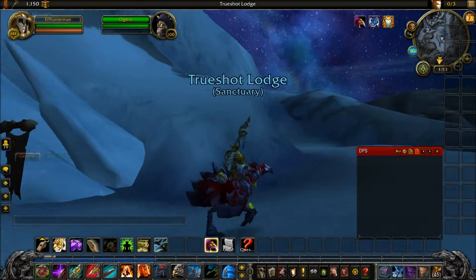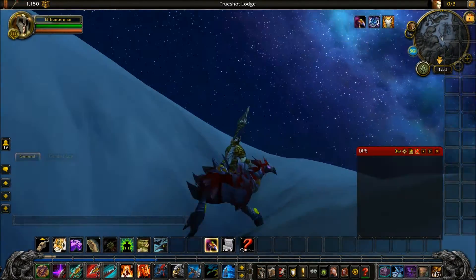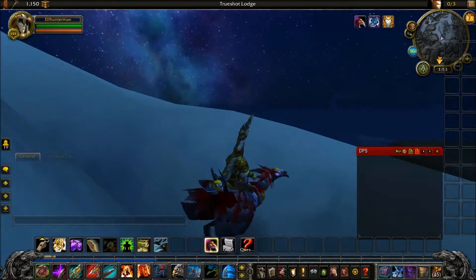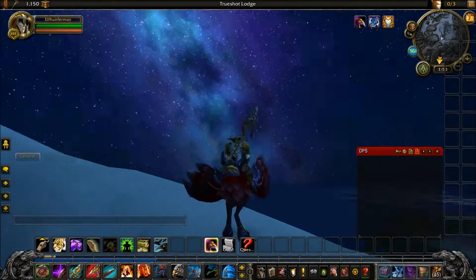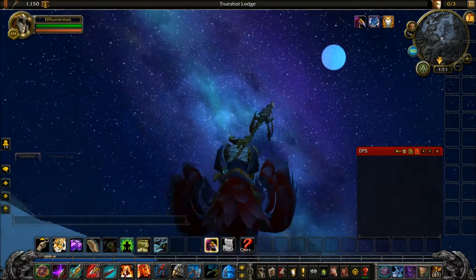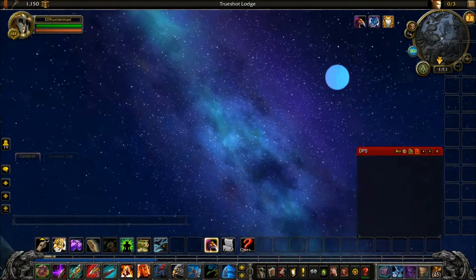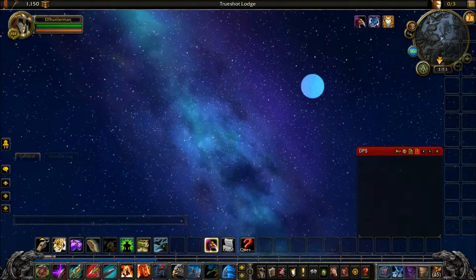There's another thing we can see. If you look up, you can see the wind blowing, and you can also see some space and the moon. It's so beautiful out here.